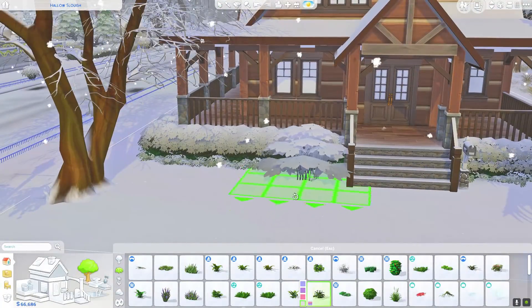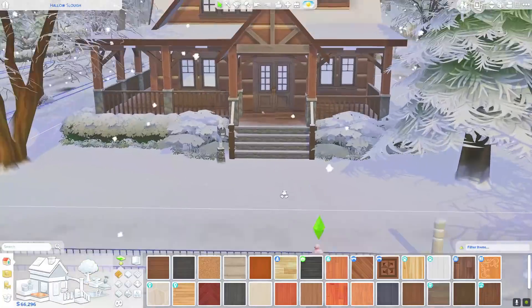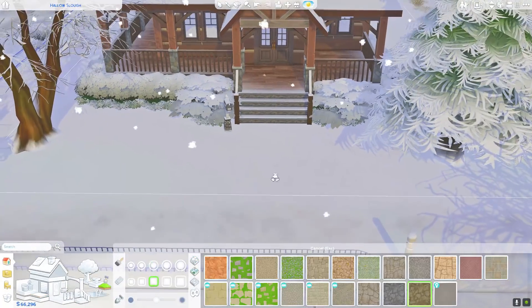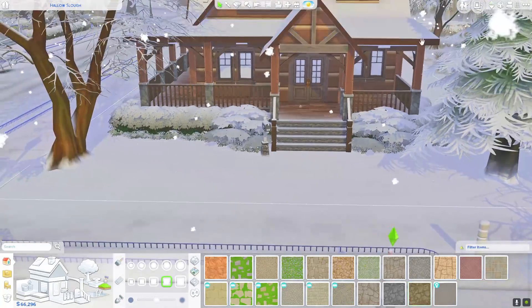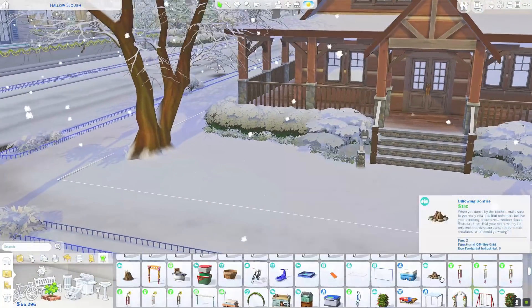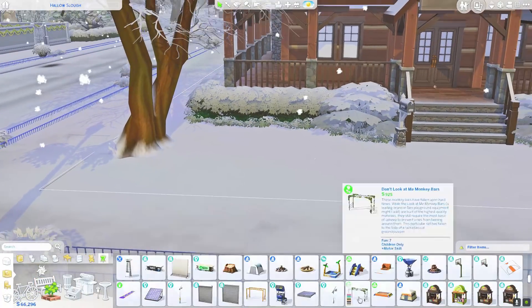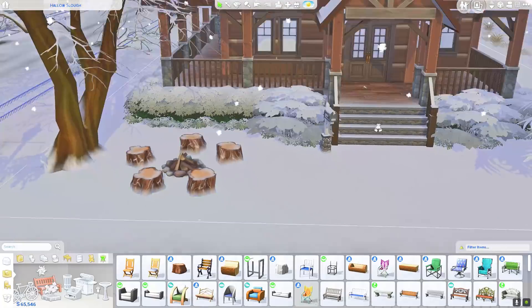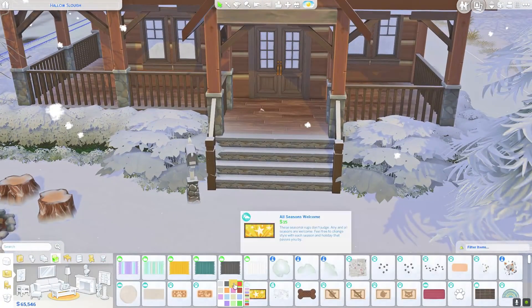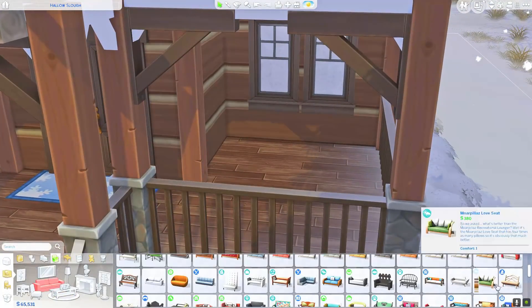I just added a couple of hydrangea bushes which will probably look a little awkward once the snow goes away, but with the snow actually falling it looks fantastic. I even tried to put terrain paint, which won't matter with snow, but I did it anyway. In the front there's going to be a little campfire — not a bonfire pit — so your sims can sit outside and roast marshmallows or s'mores if they really wanted to.